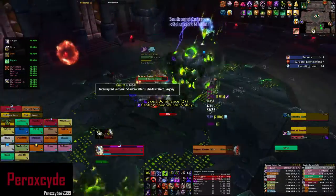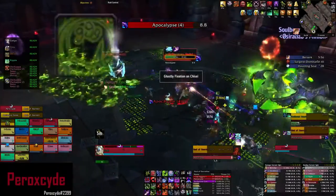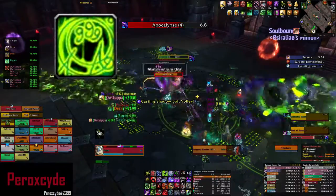Shadow Callers can be Death Gripped, so make sure you Death Grip them as much as you can. I recommend you use your Anti-Magic Shell during Apocalypse.